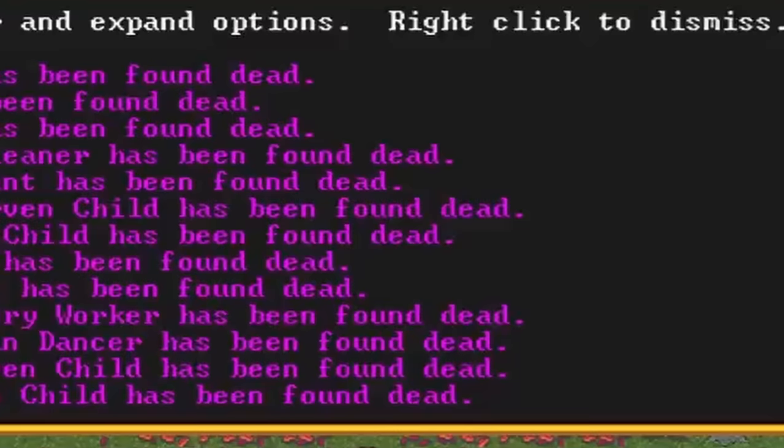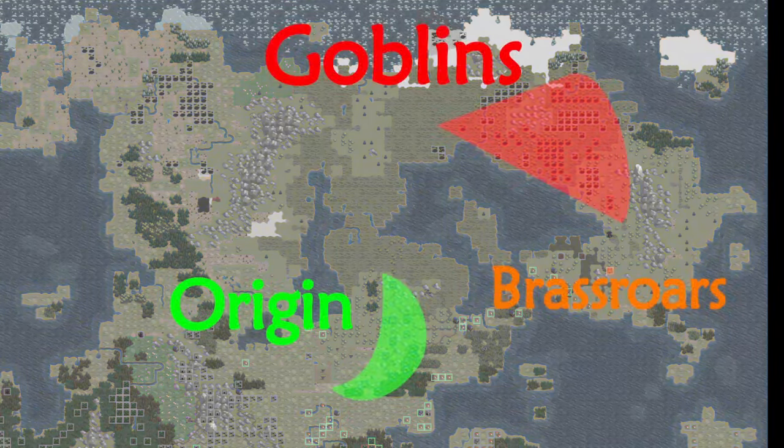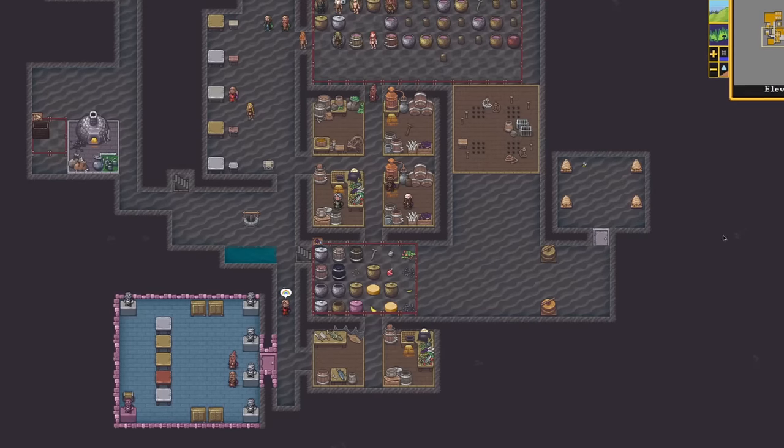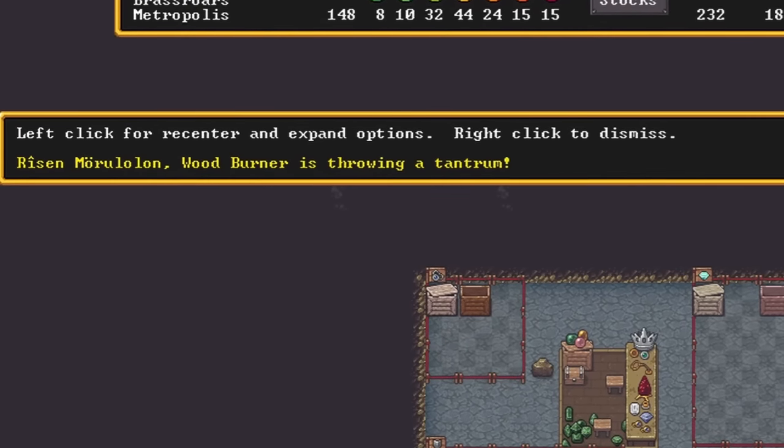It's a deadly combination, but the site is critically important for establishing a foothold on the continent and for stopping the ever-expanding goblin threat to the north. Only time will tell if the outpost of Grass Wars can stand strong or if it's doomed to crumble.